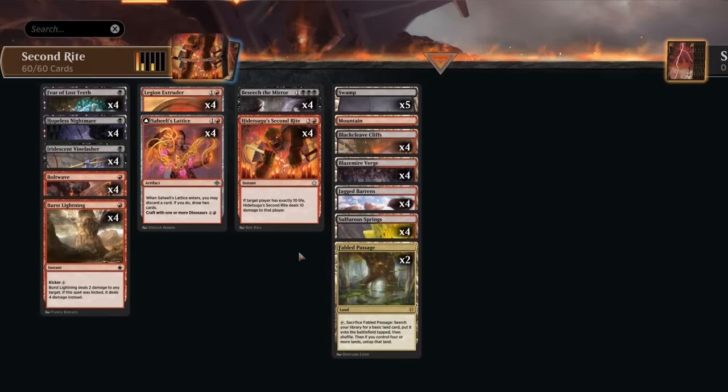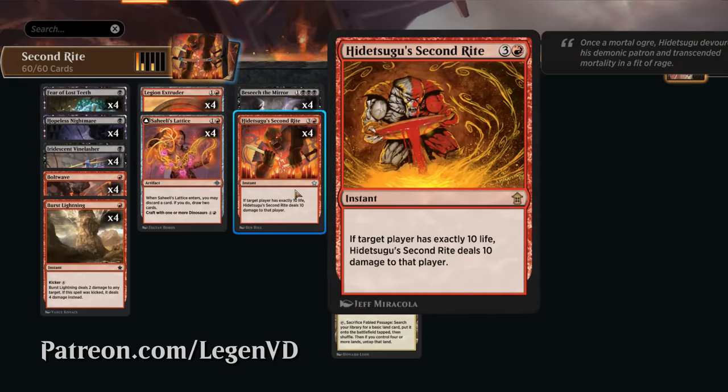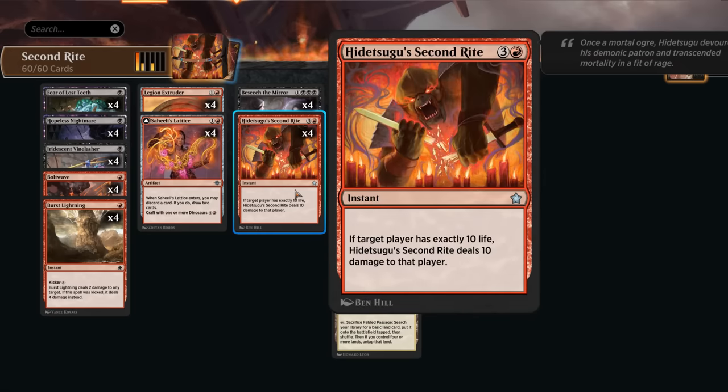Hello and welcome to another standard video in the brand new Foundations meta game. Today we're trying out something pretty spicy — a deck featuring Hidatsugu's Second Rite, as voted on by my supporters on Patreon. This card has been on Arena for quite some time but now you can craft it as an uncommon instead of a rare. It's a four mana instant: if target opponent has exactly 10 life, Second Rite deals 10 damage to that player. The goal is simple — get our opponent to 10 life and use Second Rite to close it out.